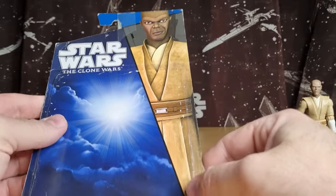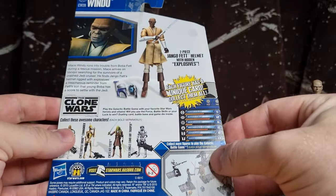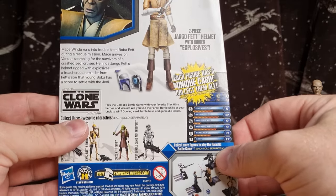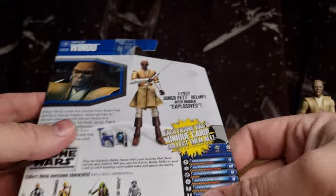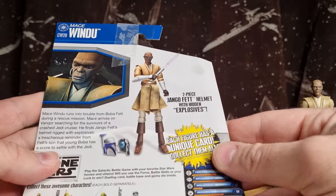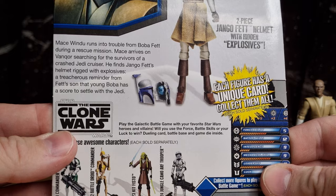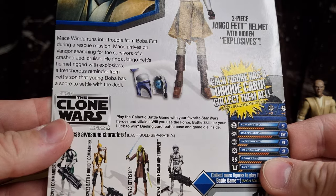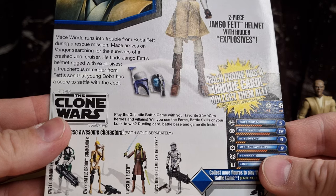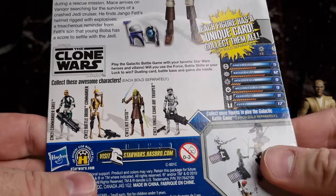If you don't recall, when the Clone Wars movie was released in 2008, Samuel L. Jackson actually did reprise his role as Mace Windu — just for the film. The card describes a two-piece Jango Fett helmet with hidden explosives. Mace Windu runs into trouble from Boba Fett during a rescue mission, arriving on Vanquor searching for survivors of a crashed Jedi cruiser, where he finds Jango Fett's helmet rigged with explosives — a reminder from Fett's son that young Boba has a score to settle with the Jedi.